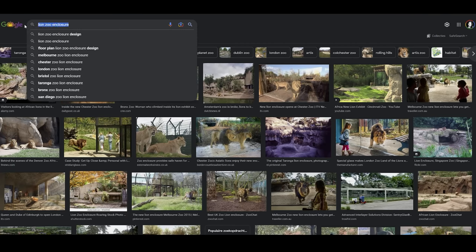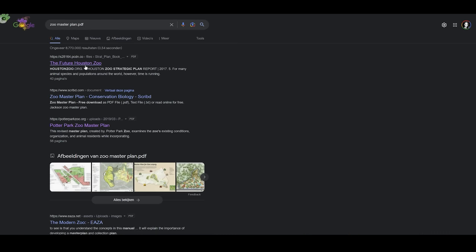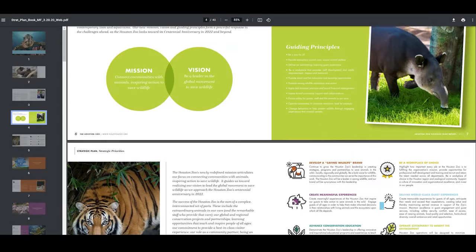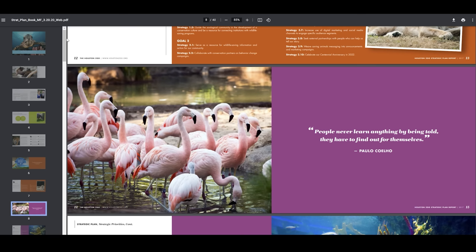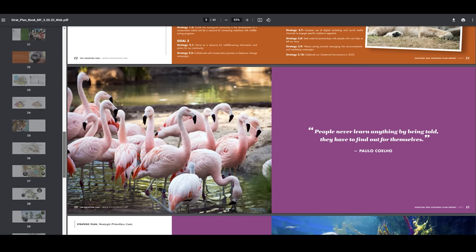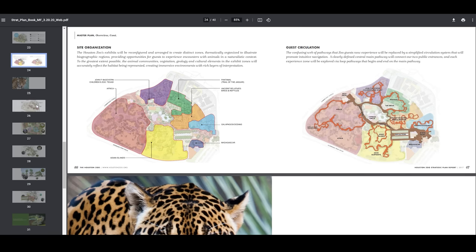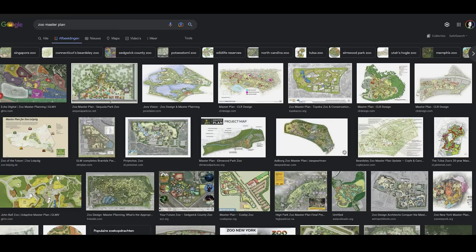If you're looking for more realism, I highly recommend searching for zoo master plans. Not every zoo has one online, but you can find quite a few by searching "zoo master plan" or "zoo master plan PDF," or just type in the name of the zoo you're looking for. Be prepared though — these are usually very large files with tons of pages of general zoo and animal information, plus cool sketches and drawings of how habitats and viewing areas are designed. It's super interesting but also very time-consuming, so for me personally, Google Images remains the easiest and fastest way to get inspiration.